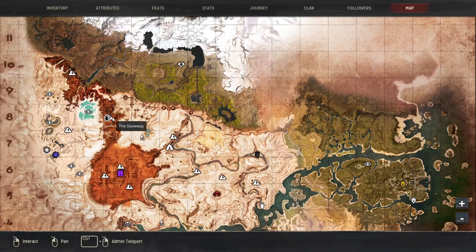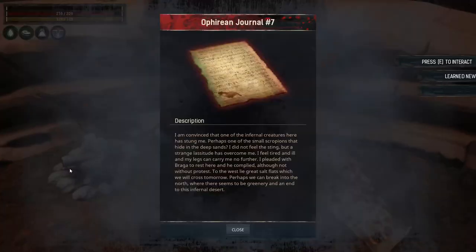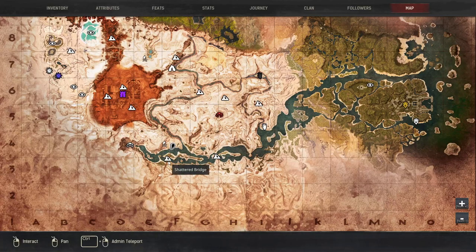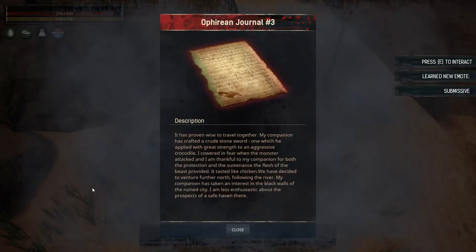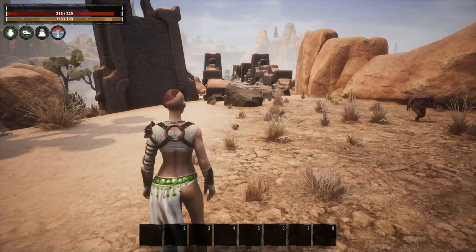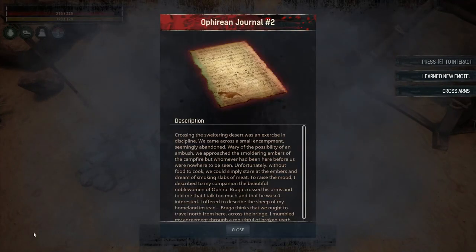The next emote we're going to learn is right up here at the Slaveway. And if you guys are bored of this video already, this emote's for you — this one is going to teach you Yawn. The next emote is here by the Shattered Bridge on the north side of the bank. Run up and come over to this camp — there's a book that's going to teach you Submissive. On the southern side of the Shattered Bridge there's also a book at this camp, and if we interact with that it teaches us Cross Arms.